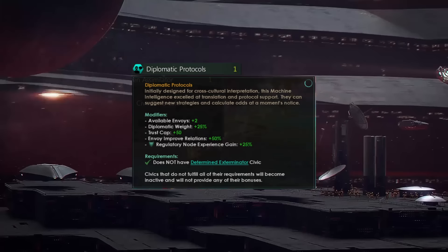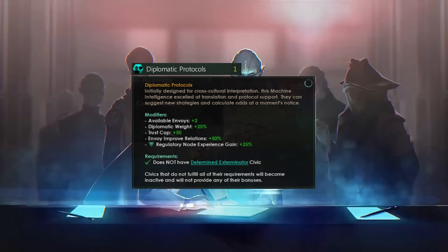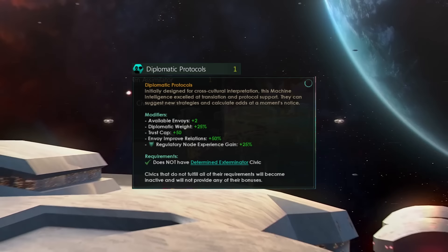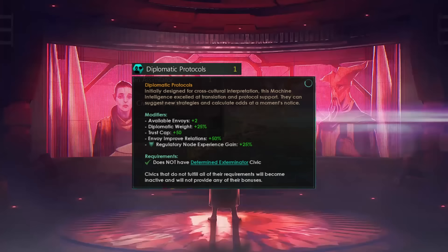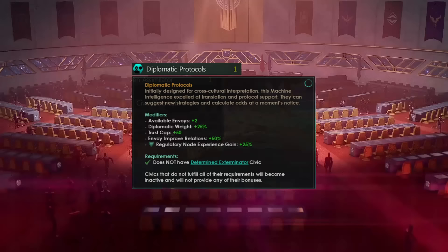Envoys are all right, but they can only now do spying or improving or harming relations. It is your leaders and your officials that do the heavy work in the galactic community, the heavy work in your federations. I think Diplomatic Protocols and the equivalent Diplomatic Core should give bonuses and effects to leaders who are in the galactic community or placed in your federations. That would make more sense than just giving us these two random envoys.